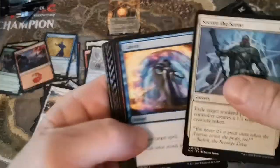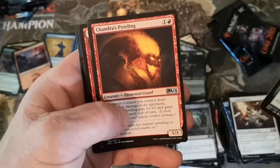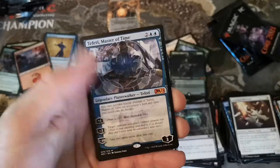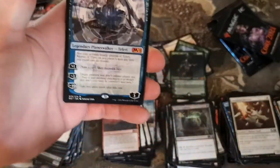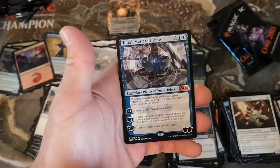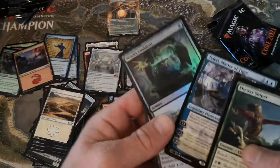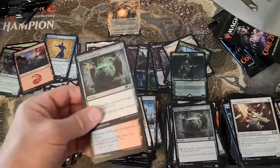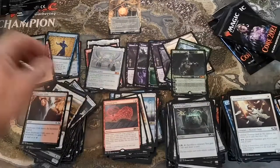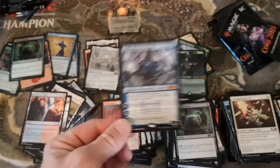We need a hat trick - one more mythic and a good one please. Skyway Sniper, Chandra's Pyreling - first one we've seen - Soul Seer. Okay - the Grim Tutor - looks grim but we got it! That's what, $35 Canadian? Flipping to fairy, get out of here! We won't touch the cards but that is pretty cool.